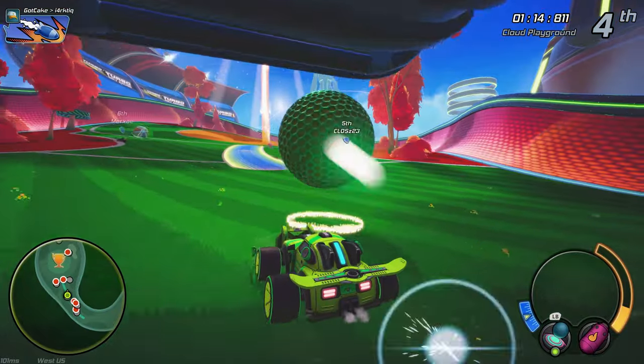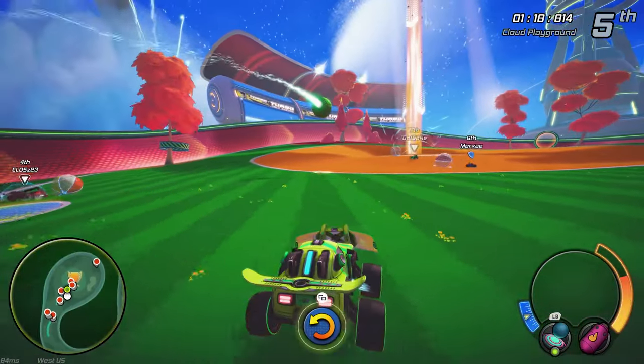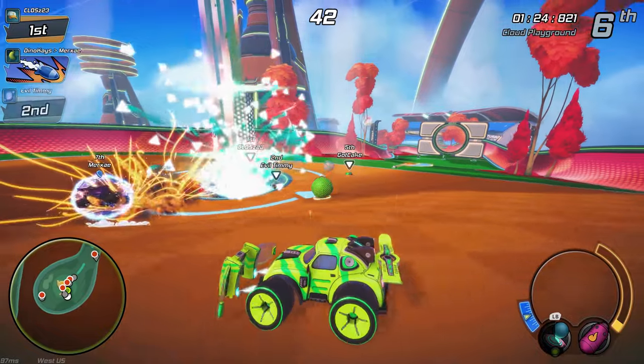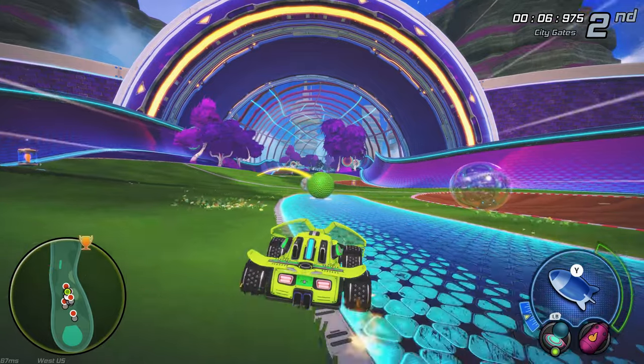Thankfully it's never too random — the ball has a handy little arrow showing the flight path at your current angle, so you can at least strategize rather than simply guess. This can be turned off in the options if you prefer, but I really wouldn't recommend it and see no reason why you would want to.